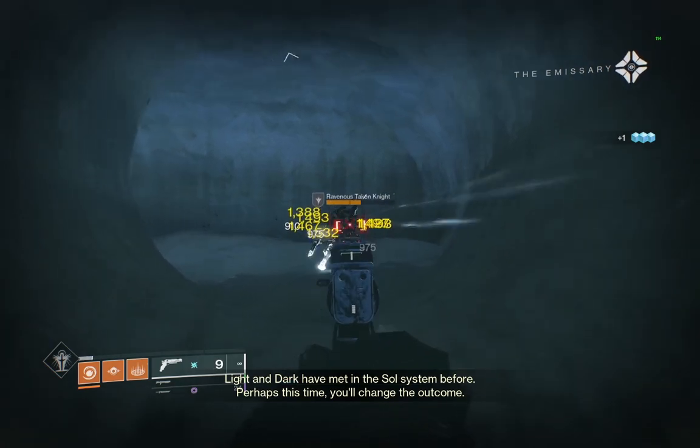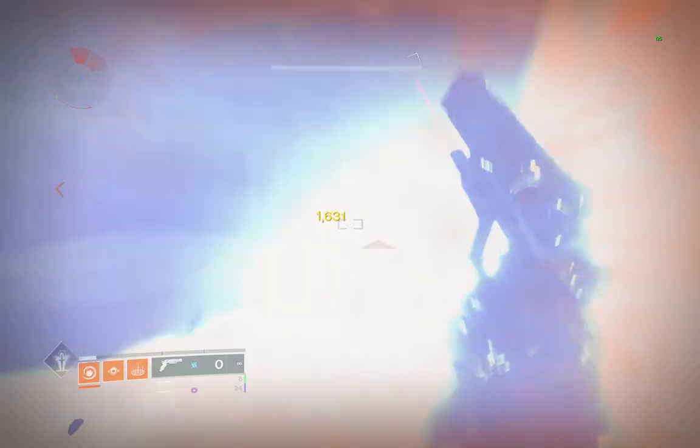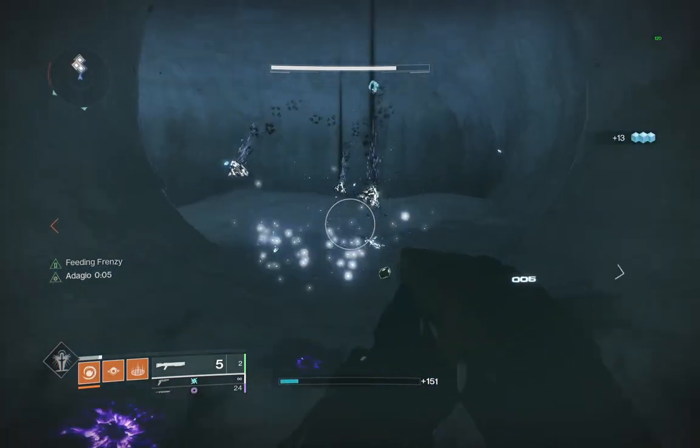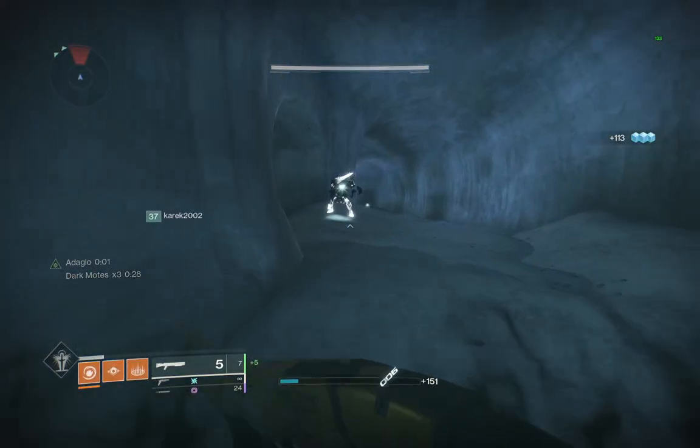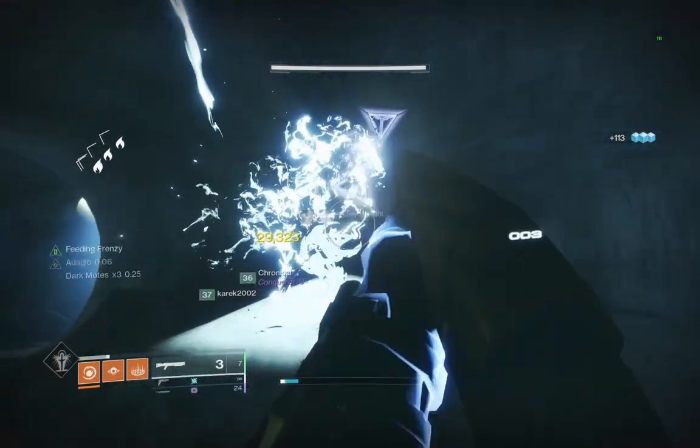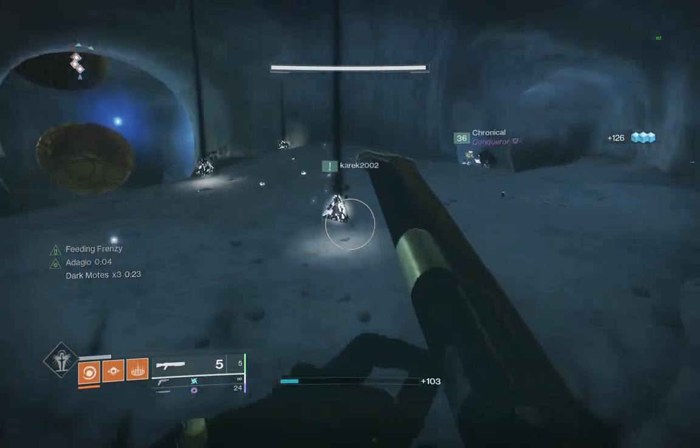Throughout the dungeon, you will find Taken Knights, which drop motes when killed. Each Knight drops three motes, with the color depending on where you were stood when you killed it. For example, standing in a shadow will make the Knight drop dark motes, and standing in the light will drop light motes for you.